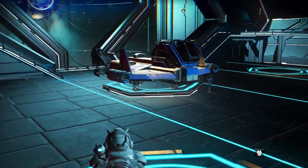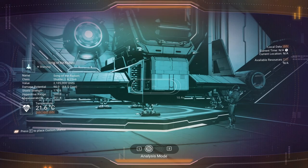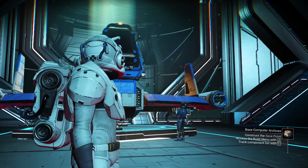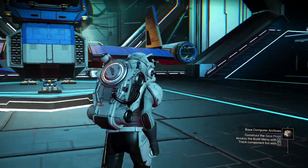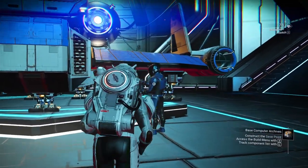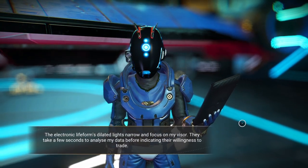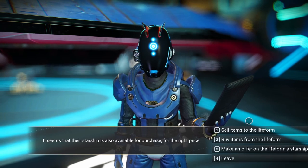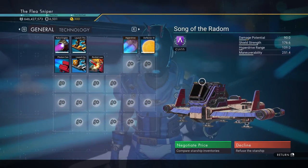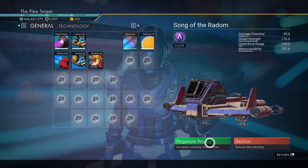We can see there's another shuttle here — 'Shuttle of Radon,' an A-class. I'm going to show you how: you use your analysis scanner, look at the ship, and check its stats and design. I would recommend not buying anything under A-class. Only buy A-class and up, because it's really irritating to upgrade the class on a ship unless you really like it.